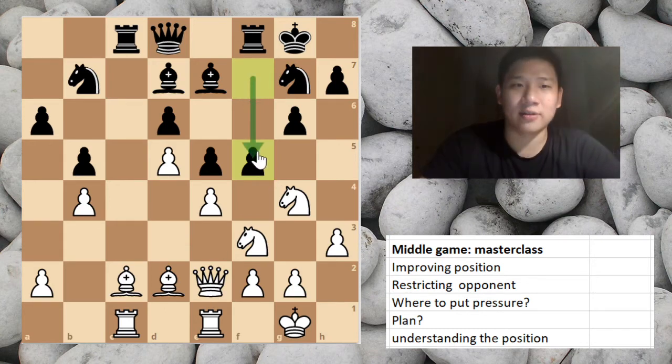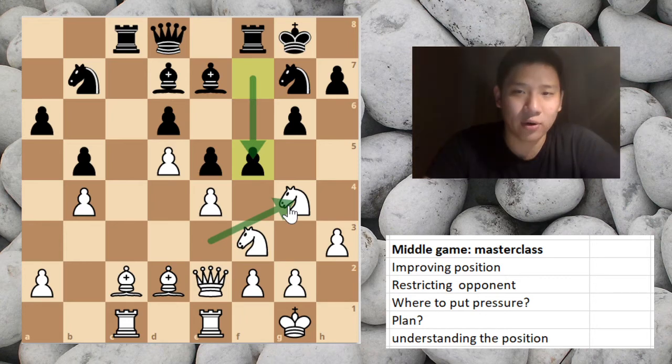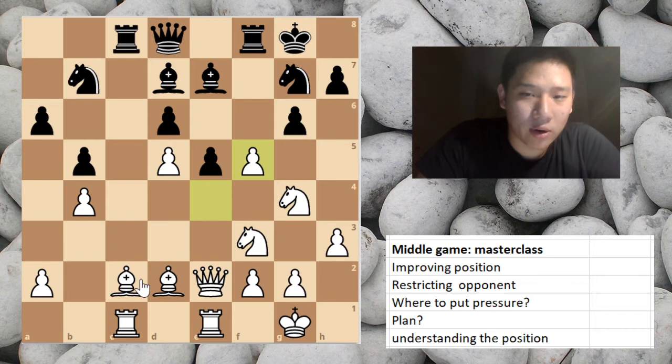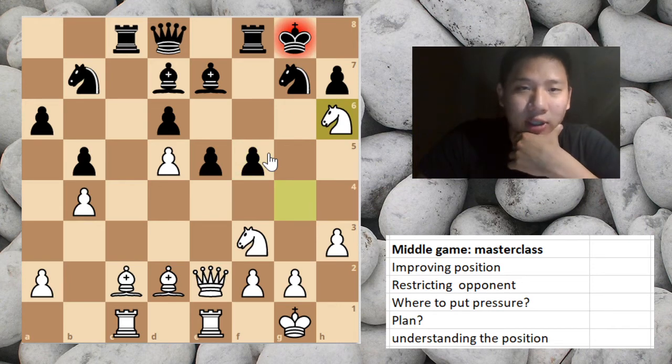Black senses that white is going to attack — otherwise you would never see knight g4 — and counter-strikes with the move pawn to f5. Now white, having two bishops, is just opening up more lines for his bishops, and it's getting worse and worse for black.